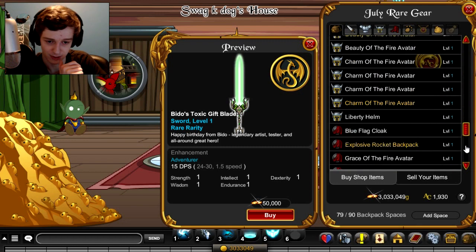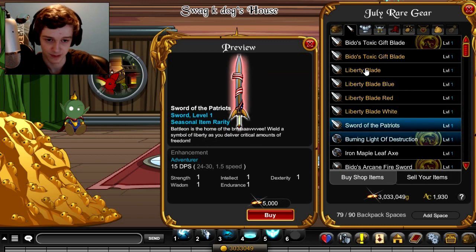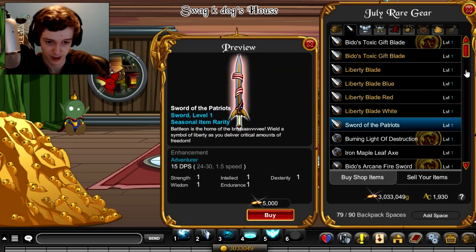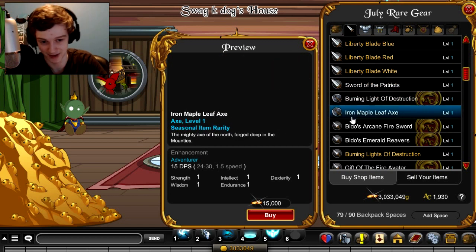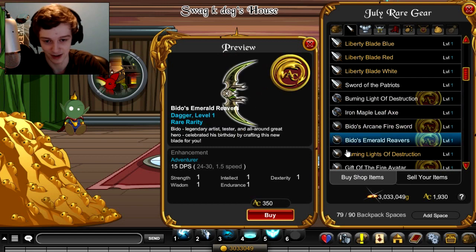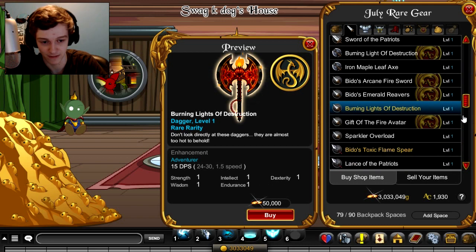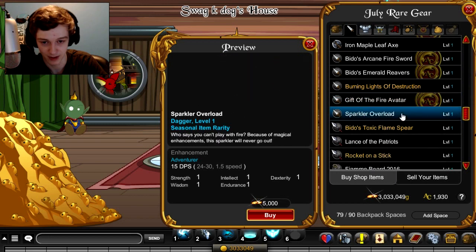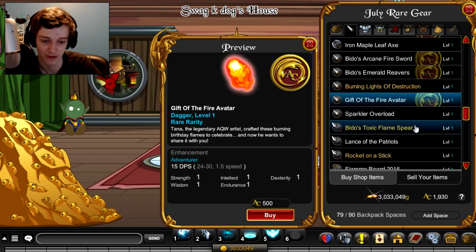Let's go to blades. There's the Burning Light of Destiny for 500 aces, but don't buy that — just scroll down. If you want the single version you can, but the akimbo version is only 50,000 gold if you're a member, so you can get the camo version as a member. Very cool. That's also a dagger weapon — very cool.